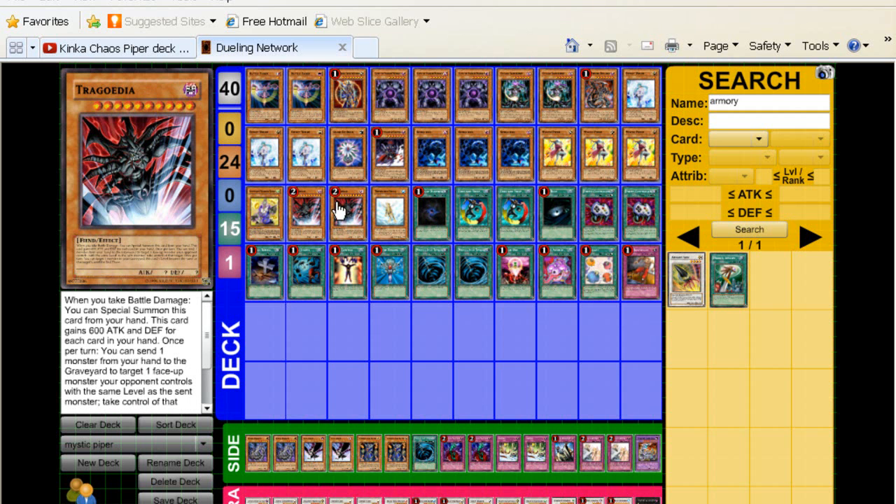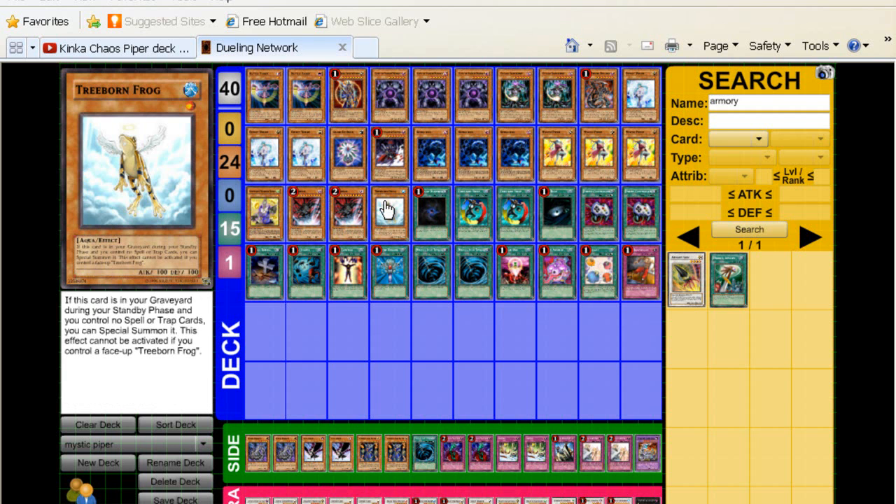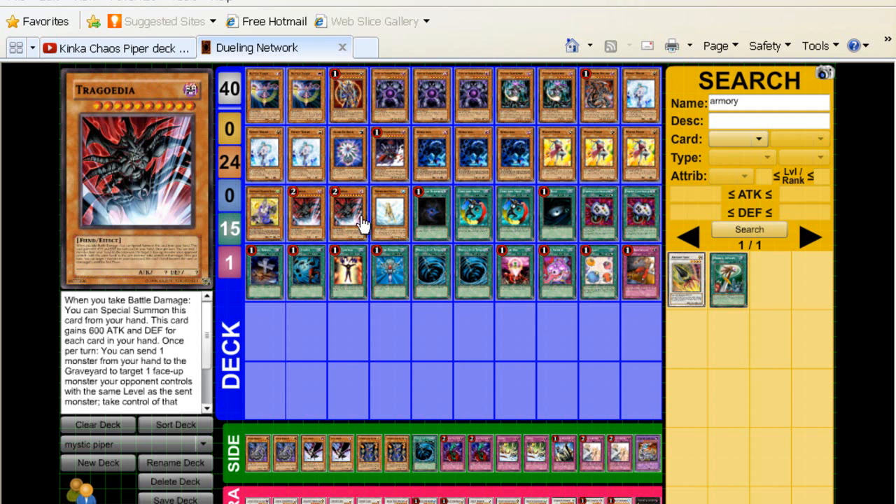We play Double Trigodia — this is an obvious staple to the deck. You're not running back row, and this can do a lot of stuff for you, so it's very good in the deck. And finally, one Treeborn Frog. It's just really good — it stalls out your opponent, it's tribute fodder for your Caiuses and stuff like that. So if you have this constantly coming back, that's really good. 24 monsters is the monster count.